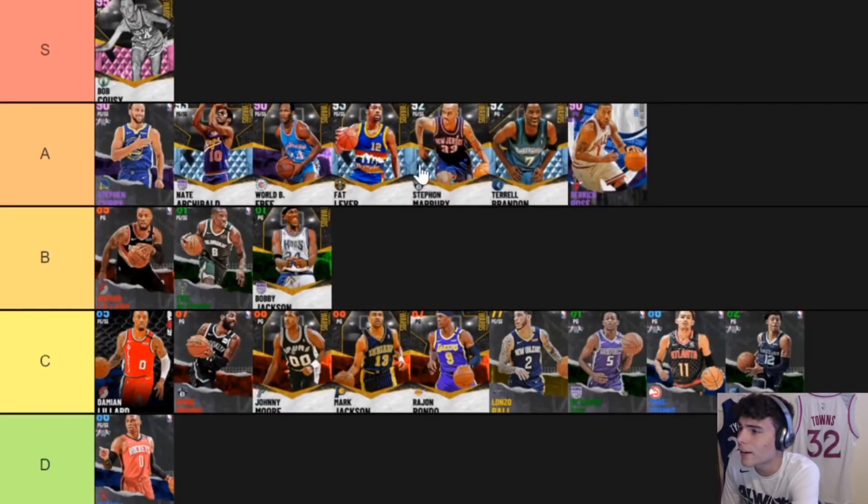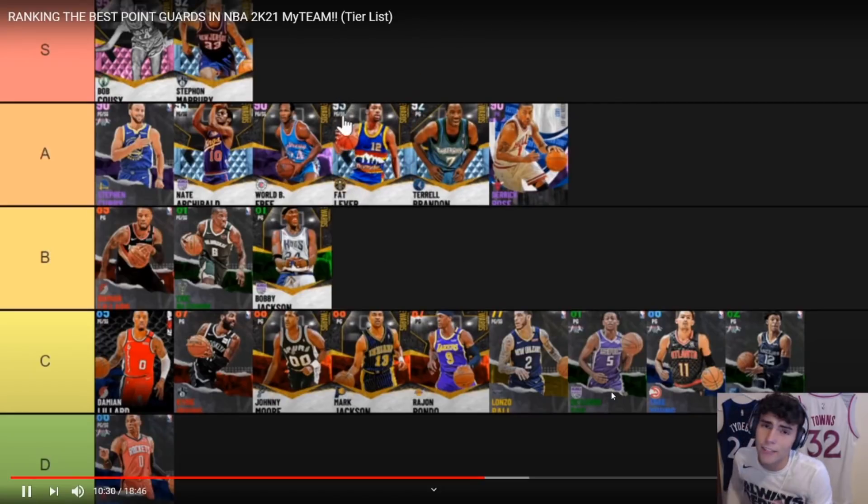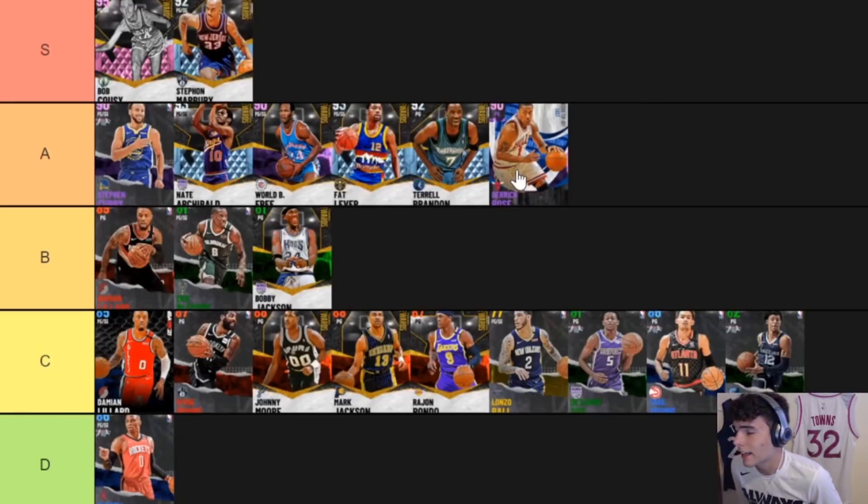I can't really separate anybody at A tier. I might put Marbury in S — I haven't used him so I can't really say. But if Marbury can dunk like Derrick Rose, watch out. For Tiny Archibald — even though he is very small, Nate Archibald would be doing his thing no problem. He's so fast, and if you evo him up he gets a better three-ball.